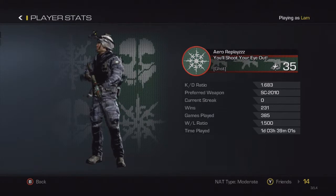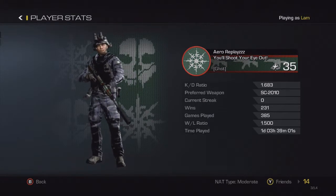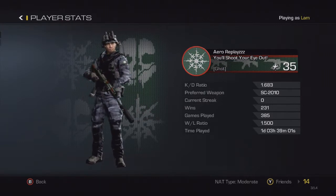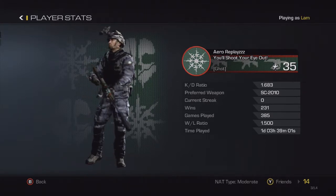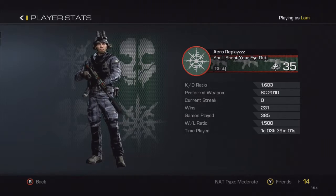I'm gonna show you my stats. I have a 1.68 KD ratio and my preferred weapon is the SC 2010, because that is probably one of the best weapons in the game. I'm on a zero win streak, I've won 231 games, and I've played 385, which is not a bad win/loss ratio — it's a 1.50.